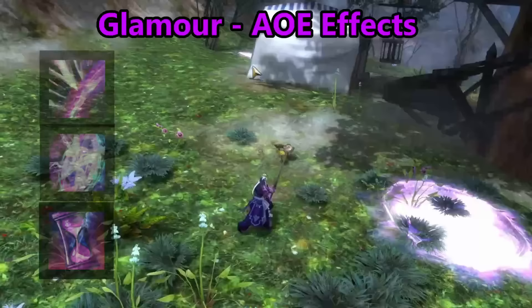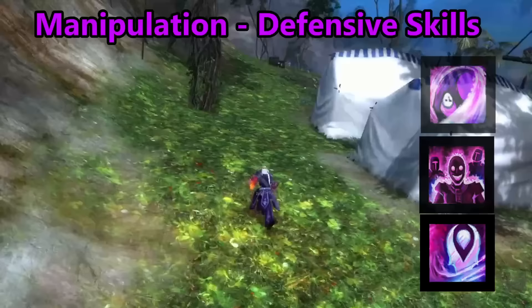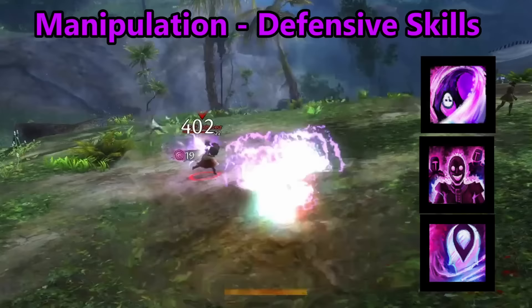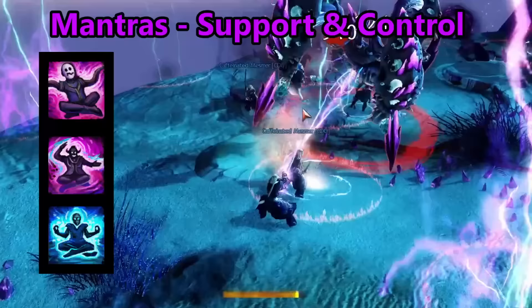Glamour skills create powerful effects on the ground near your cursor, with a variety of different abilities, such as reflecting projectiles, allowing stealth, and even creating a portal for your allies to teleport through. Manipulation skills are more defensive oriented, allowing them to send conditions to your enemies or teleport a great distance. Some even allow you to revive allies' enemies temporarily to give them a chance at fighting again. Lastly, mantras, which have multiple charges, with the last charge being more powerful than the rest — these tend to be support oriented to allies and also capable of controlling enemies.